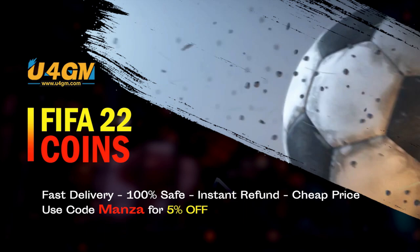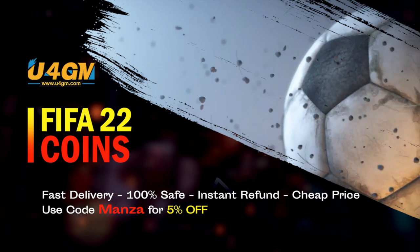Before we get into today's video, if you're looking to get some very easy coins there is no better place than U4GM. Head over there to get yourself some fast, cheap FIFA 22 coins — completely safe and reliable. If you use code MANZA at checkout you will get yourself a 5% discount. The link can be found in the description down below.